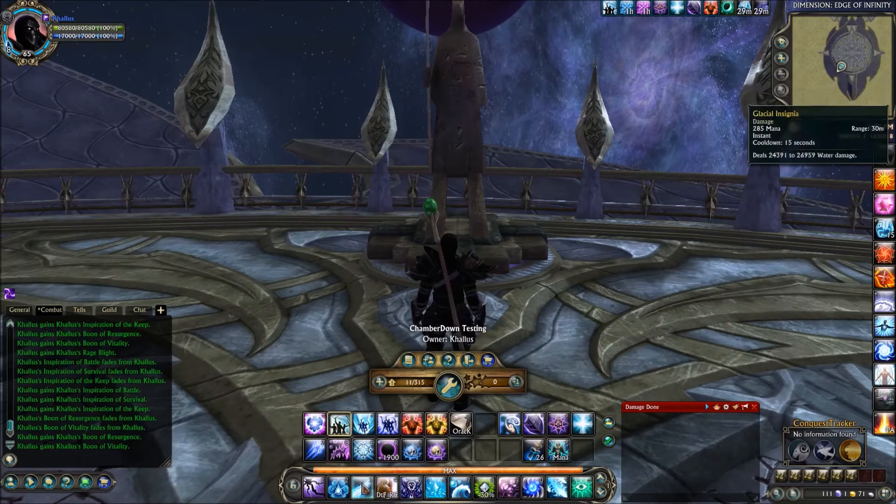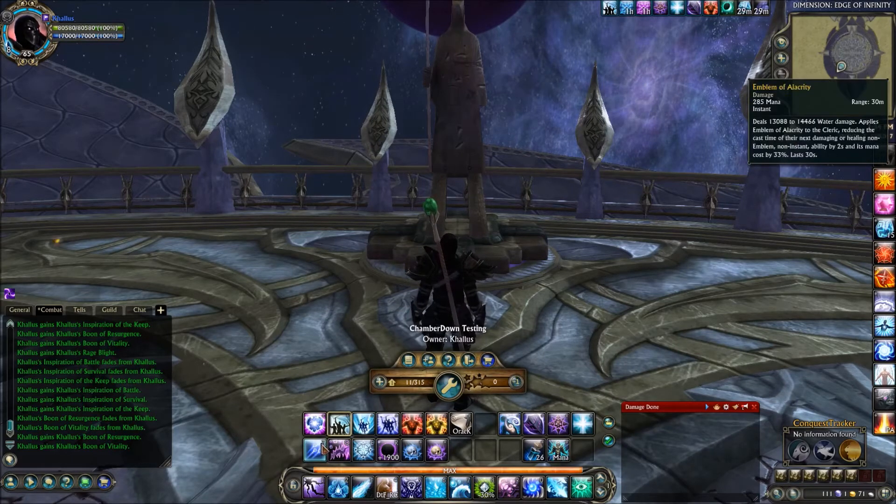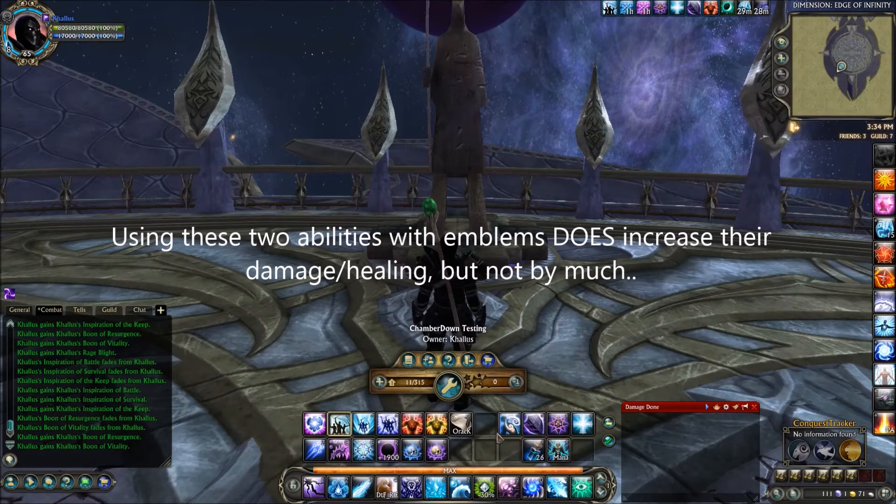On the 6 and 7 keys, we have Glacial Mark, which applies to 10 party/raid members causing the next heal on affected allies while they're below 50% health to heal for an additional 6,000 — nice if your raid is taking heavy damage. Number 7 is Discerning Wave, which deals about 23,000 damage to enemies hit and applies a shield absorbing 6,000 damage to all party/raid members. I typically use it for the shield component. One thing to note is both of these abilities will consume all of your emblems, including Emblem of Alacrity, so you'll need to reapply all 3 emblems before starting your DPS rotation again.